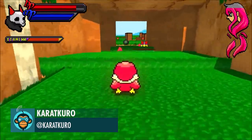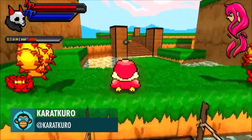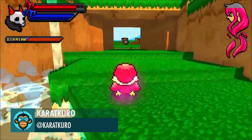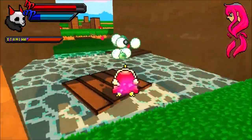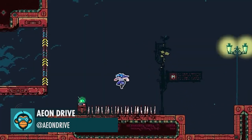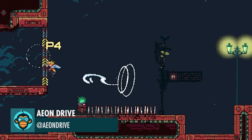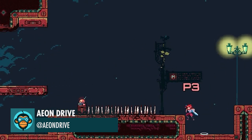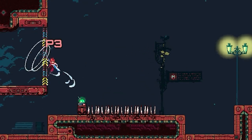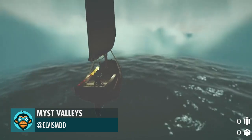New Level Design by Karat Karo. Always remember to turn off the lights when you leave by Neon Drive. Fully re-implemented the camera system by Mist Valleys.